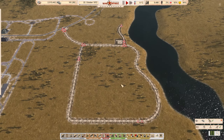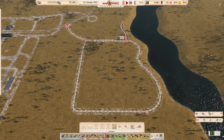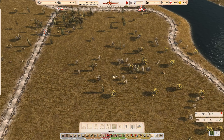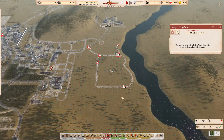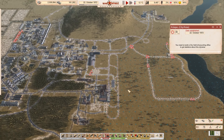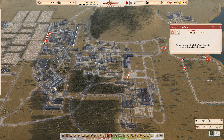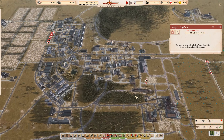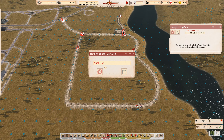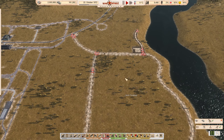Either way, this area needs a name. We're up north on the map — how about North Pezberg? Yeah, let's do North Pezberg for now. If you can think of anything better, please put it in the comments — I'm not very creative with naming.